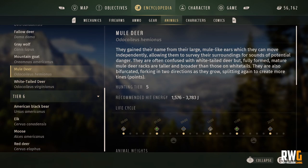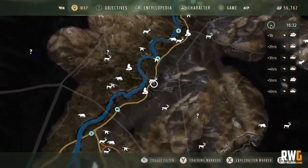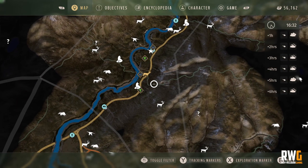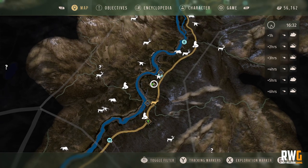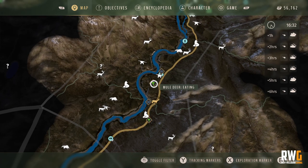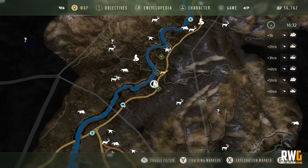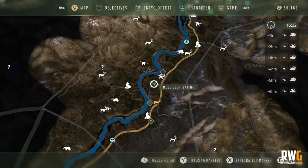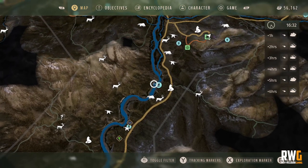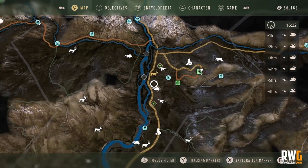Our current in-game time is 16:32, so the mule deer should be heading from their rest zone to a feed zone. On the map we have two feed zones — one marked 'often' and one 'rarely.' The 'often' one is where you want to be. I'll place blue markers on both — one at 420 yards and one around 600 yards away.